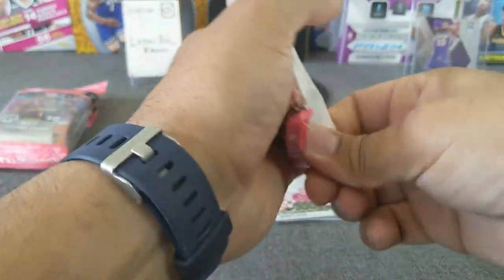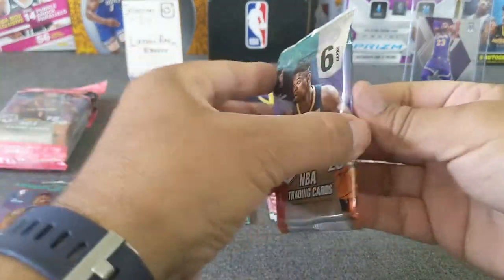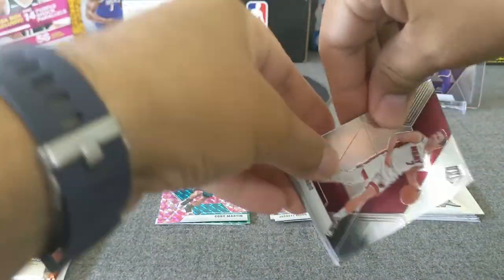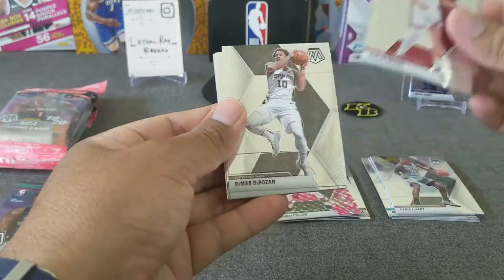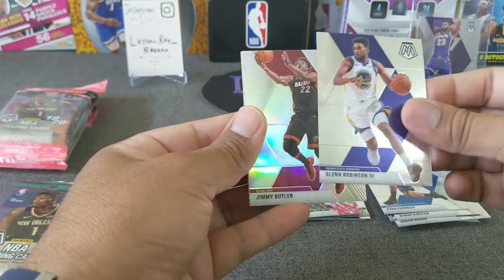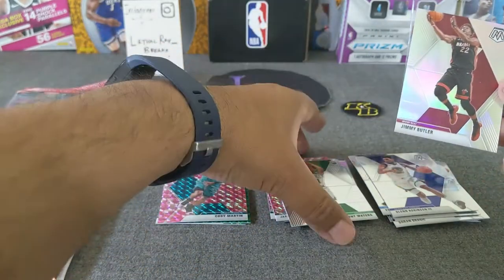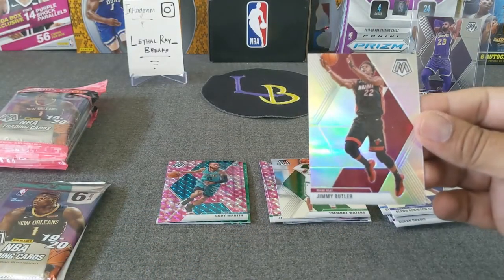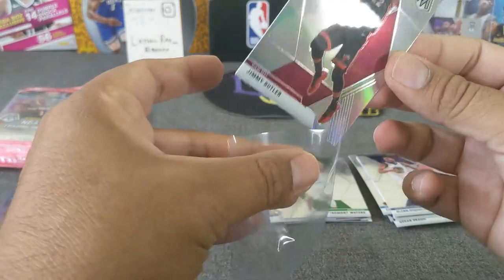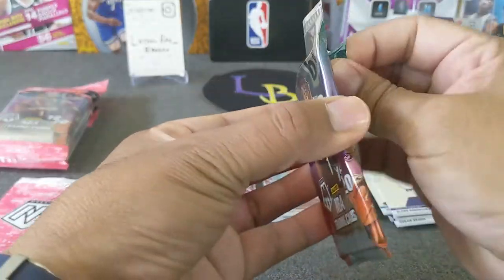Let's go with cello number 2 — I believe these also have the blue fluorescent. Dragic, the Rosen, Evan Fournier, Glenn Robinson III, silver of Jimmy Butler — very clean looking — and a Tremont Waters. All the Celtic rookies are coming out. We'll go ahead and sleeve the Jimmy Butler silver because, as you may be aware, they scratch very easily. Very nice looking card for sure, but not the silver we're looking for — hopefully we're just warming up.